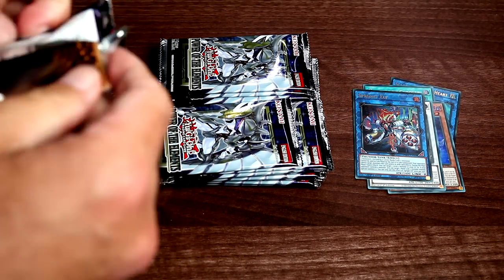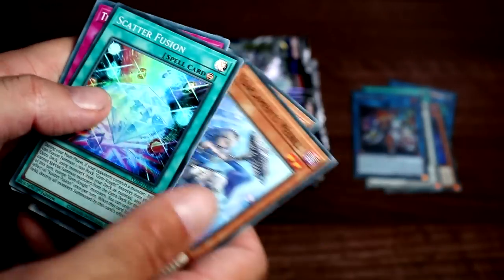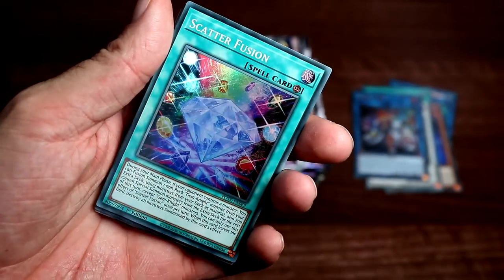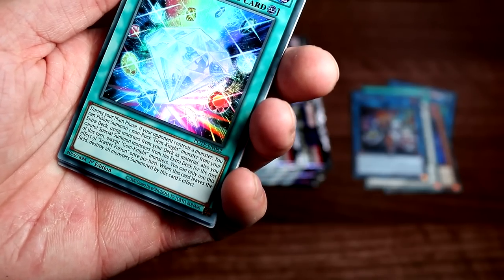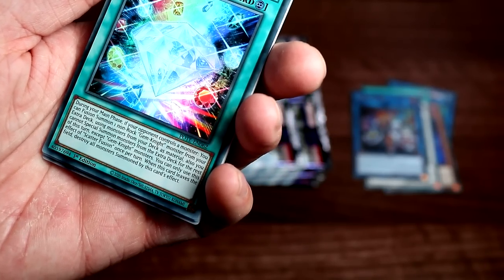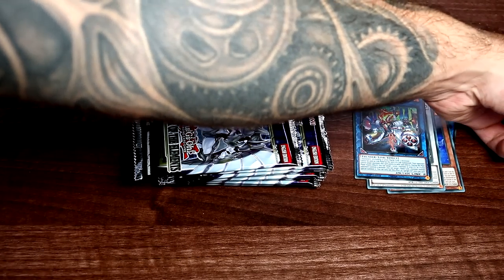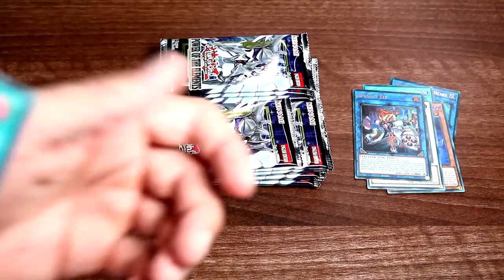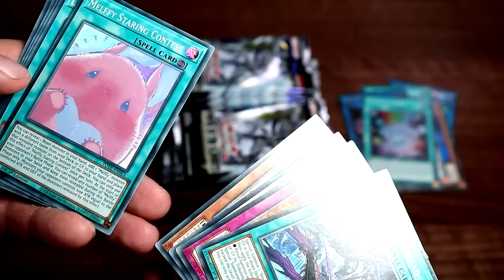Next pack we've got ourselves a Scatter Fusion — a new Gem Knight fusion. During your main phase, if your opponent controls a monster, you can fusion summon one non-Rock Gem Knight monster from your extra deck. What's not a Rock Gem Knight? I actually don't know — is that new one not Rock? Yeah, she's a fairy — Gem Knight Lady Rose.